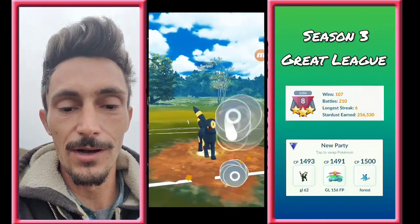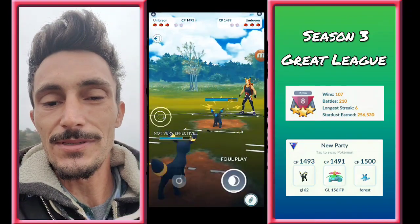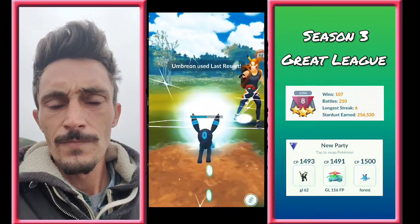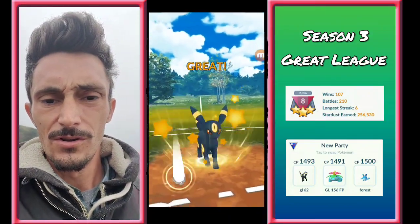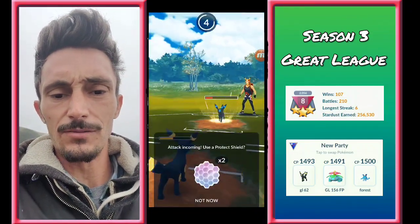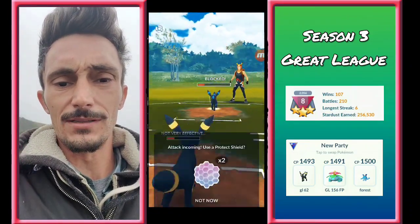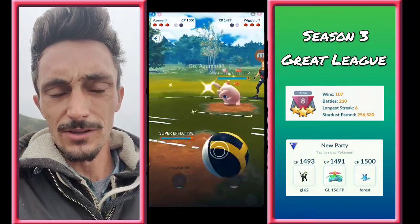We got another Umbreon mirror match. Check this out — he won CMP there, but now I'm able to win CMP for the rest of the time and I do not know why. If anybody in the comments knows what happened there — if I got an extra fast move somewhere — let me know. Somehow I end up winning the CMP tie after that. I don't know if our attack was the same and I just kept getting lucky after the first time, because then he wins here. I over-farmed. Just let me know in the comments what you think happened there.